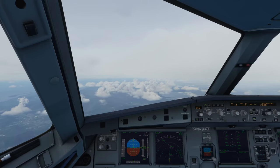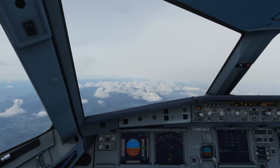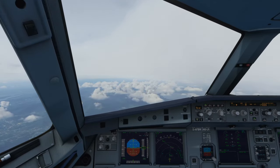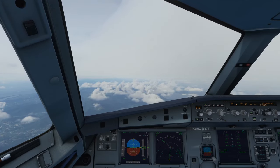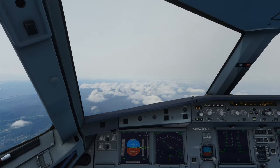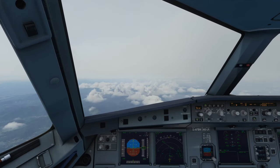NOMI at flight level 170. I actually like the fact that Pilot2ATC gave us a crossing restriction — that doesn't happen often. In the chart it just says above flight level 110. But Pilot2ATC actually told us to cross NOMI at flight level 170 and then continue descending via the NOMI 2 Whiskey arrival. Quite nice — very realistic sounding.